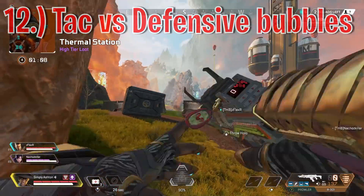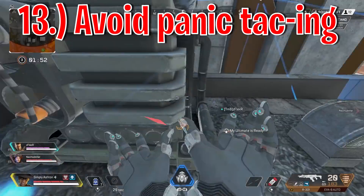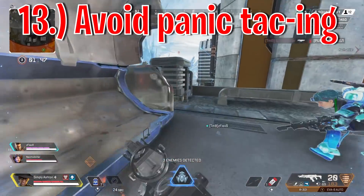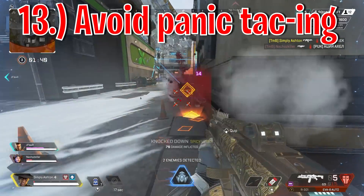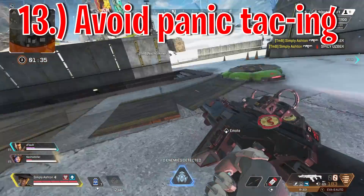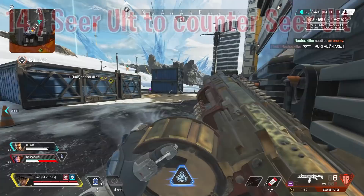Similarly to Bloodhound, Seer can get caught out in the middle of his animation while using his tactical. That's why it's super important not to panic-use it. Whilst it can result in the enemies being flashbanged, more often than not they'll punish you while you're in that tactical animation. You don't want to use it as a last resort if someone catches you off guard — if you do, you're probably going to get punished for it.